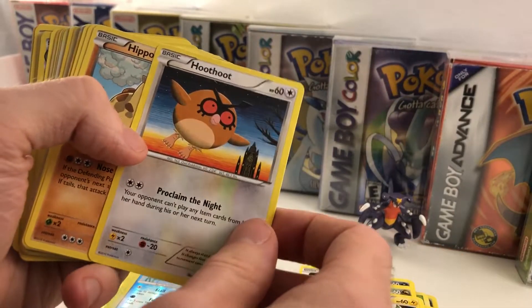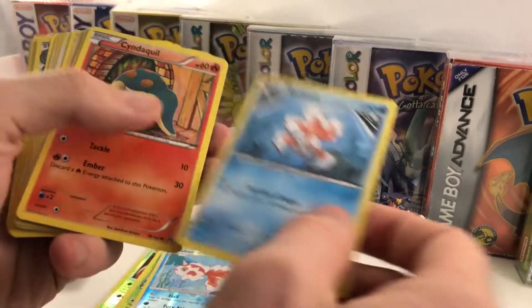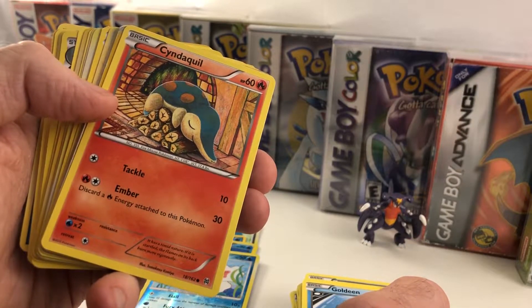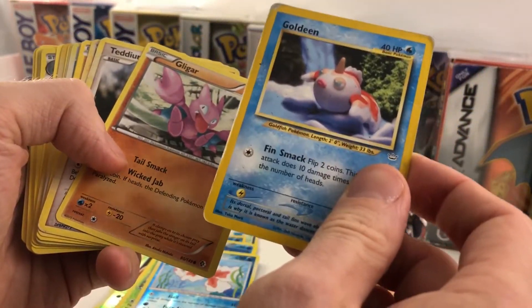Hoothoot. This is the kind of art I'm not really too into. Got another Hippopotas. That was the shiny Goldeen over there. Who needs a fire when you have a Cyndaquil, right? That's great. Another one of these guys — I love the clay look, it's just so cool.